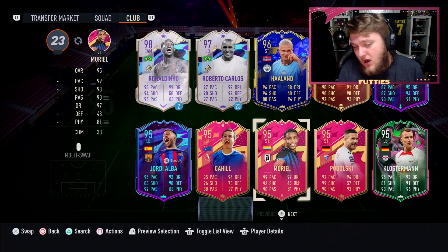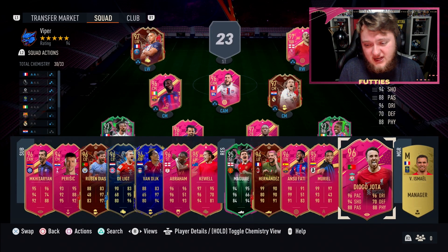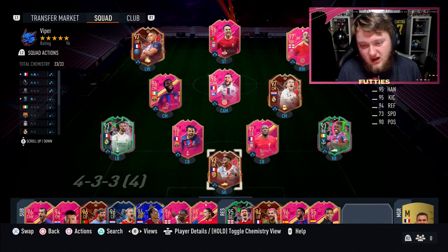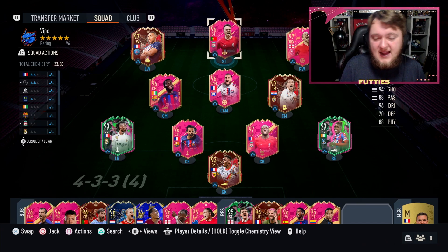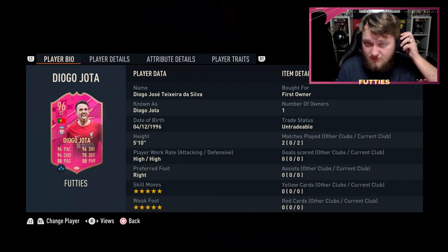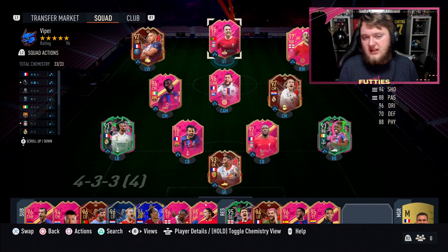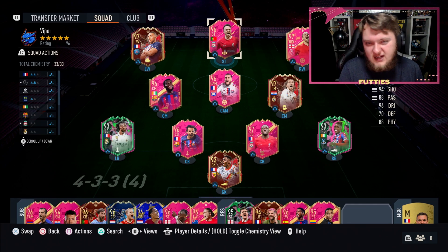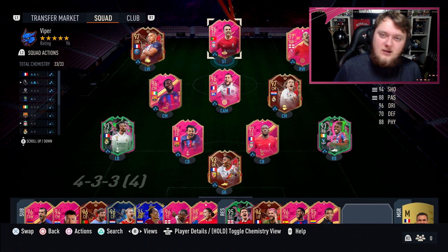If you're a Liverpool fan you're going to take him anyway. I certainly prefer him to Muriel - they're quite similar actually but Jota wins out for me. The only thing is he doesn't have the premium chem, but if you've got Konaté you know how good he is and it's very easy to link him up. He's really fun to play with - and that's really what matters. We're six weeks away from the AFCON, so have some fun and go pick up this card and enjoy him. He is a 9.7 out of 10, really fun to play with and really good in game. If you haven't enjoyed today's video, leave a like and subscribe to the channel!